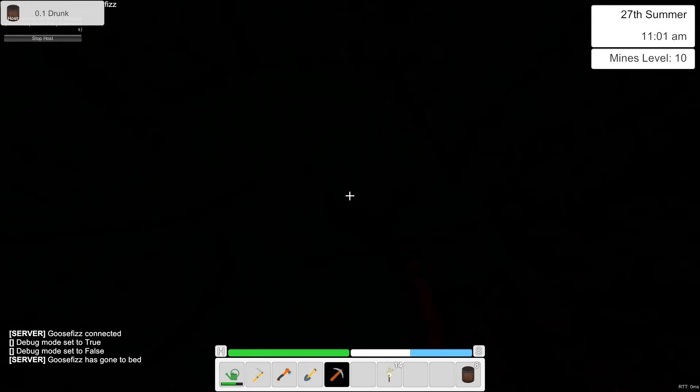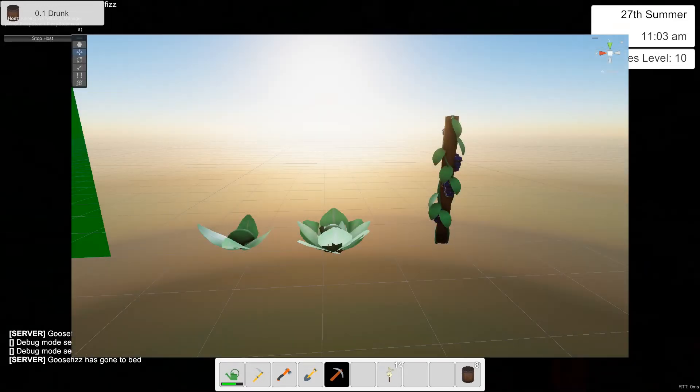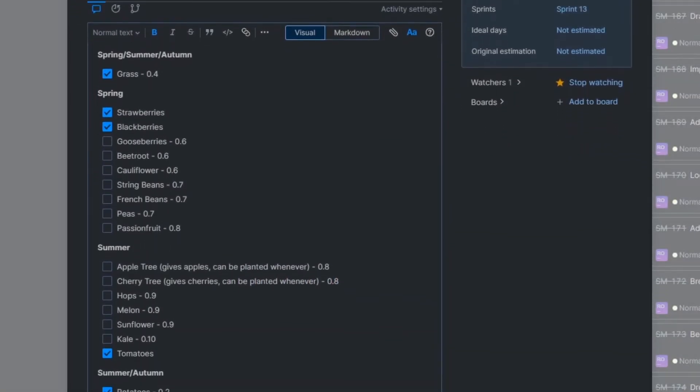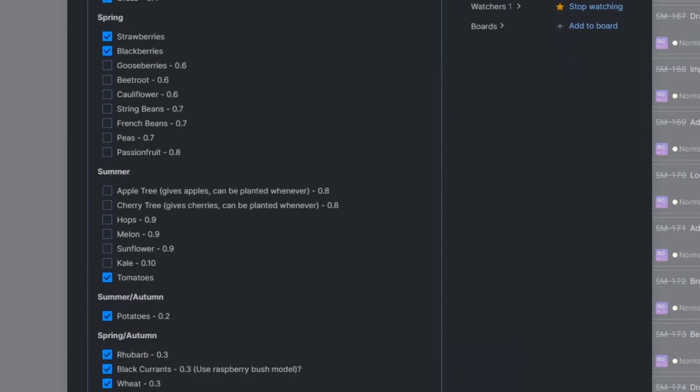I'll talk about the smelter in a second. I've also added three new crops: cabbages, broccoli, and grapes. I have a long list of crops I want to add to the game and I'm going to add about three or four per update.